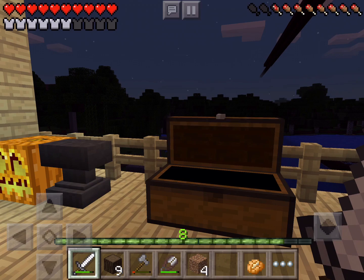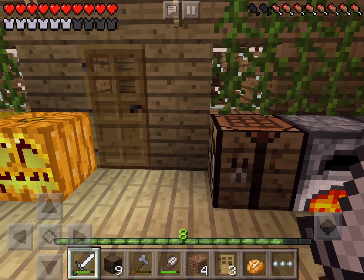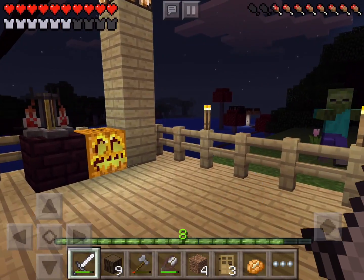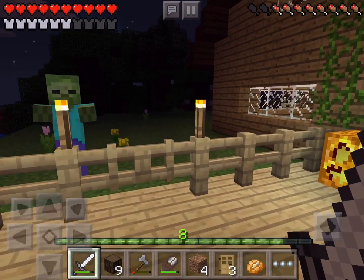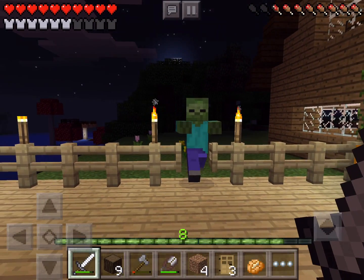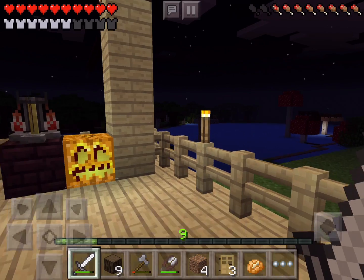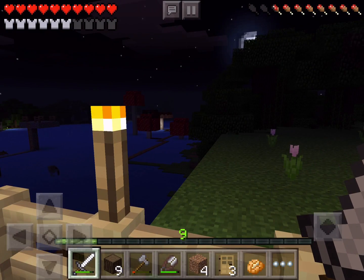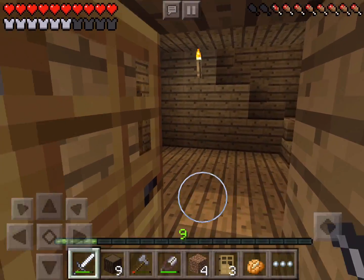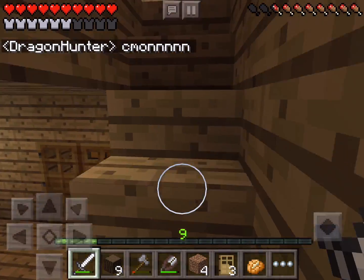Here's an extra chain helmet, I'll put it in the chest. Oh, I made three doors — I didn't mean to do that. There's a zombie — hi zombie, I'll let you in. Got some experience. There are some mushrooms over that way so we'll go over there tomorrow in the game. Let me go up to bed.